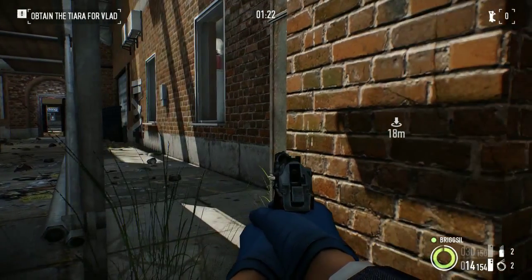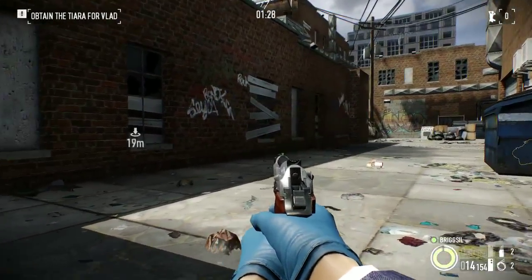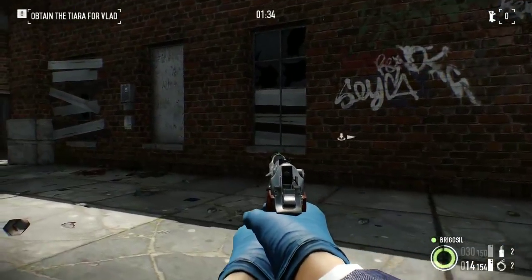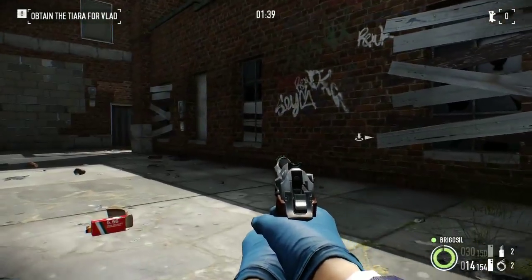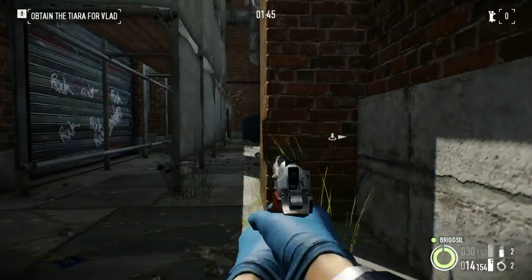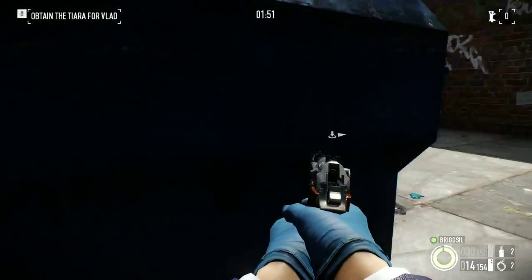There is also likely to be a guard in this room here next to the camera feed. There are two rooms back here - one on the left, one on the right. The one on the left usually has one guard in. The one on the right usually has people in, and occasionally it will also have a guard, so you've got to watch that. Because I haven't got the mastermind perks that allow me to do more than two pagers, I've got to be very careful.